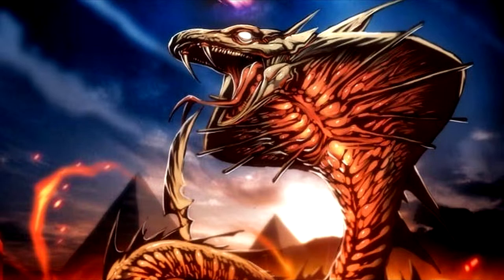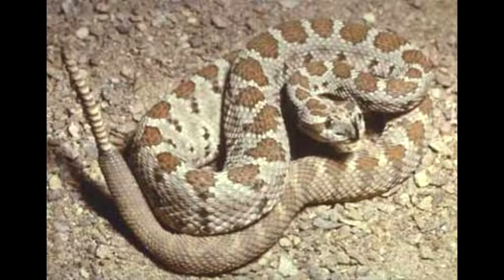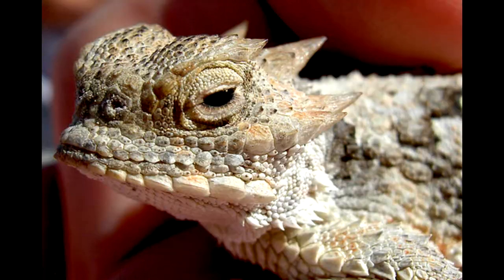If the kids get bored with the sand, then they can play with the indigenous creatures of the area, such as camel spiders, king cobra, rattlesnakes, the desert horned lizard, and the road runner.